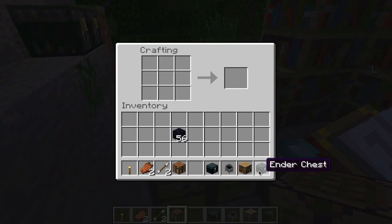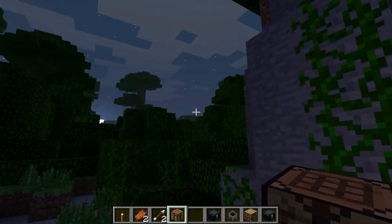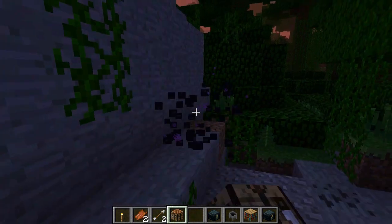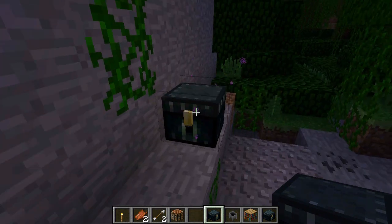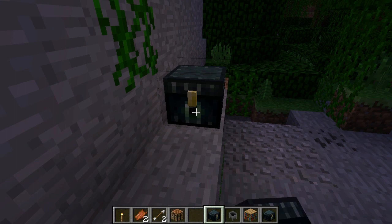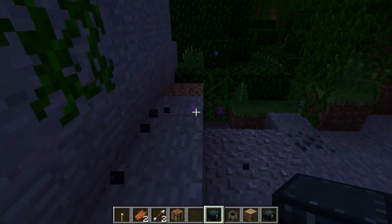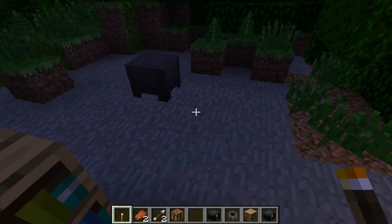I think the ender chest is a really cool feature. If you have diamond gear you can safely store it without worrying about losing it. Even if a creeper blows up your ender chest, the items inside aren't gone — the chest breaks but the stored items are preserved. If you put something in and then break the chest, nothing happens to the stored contents.